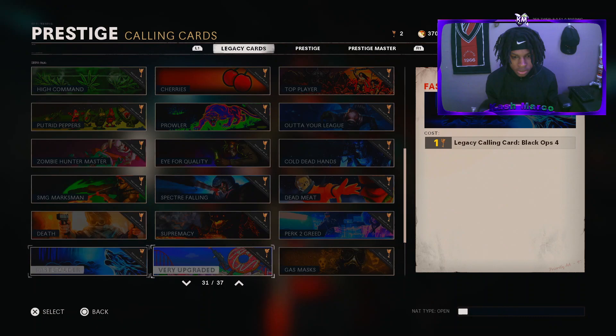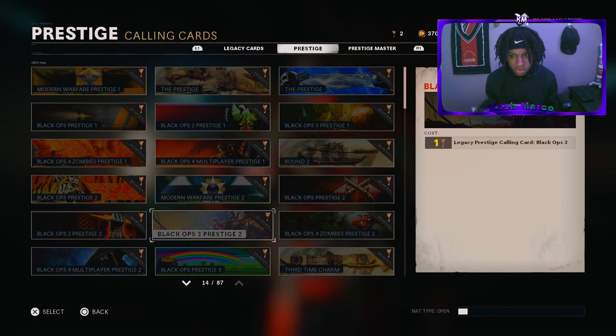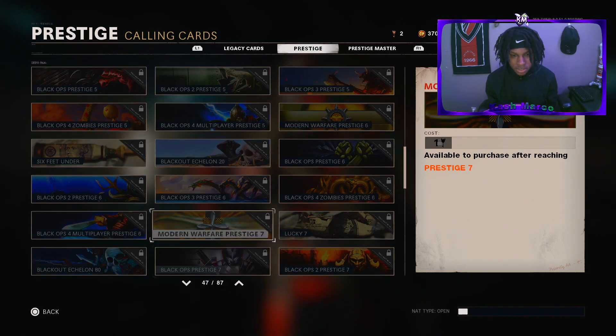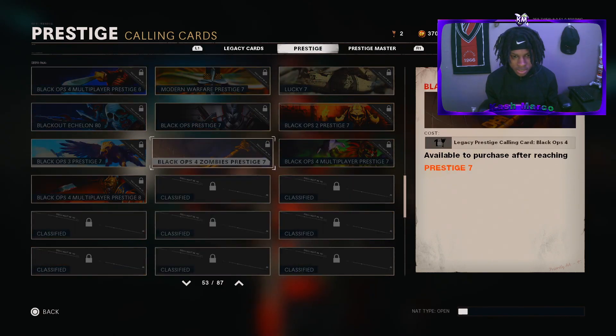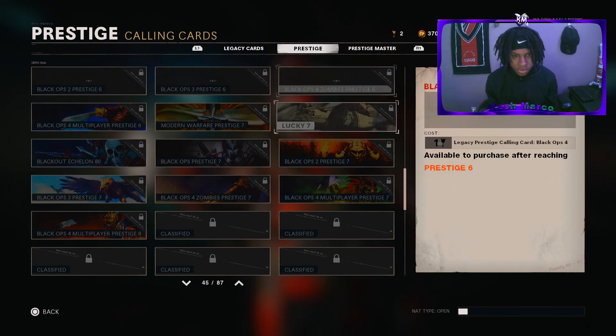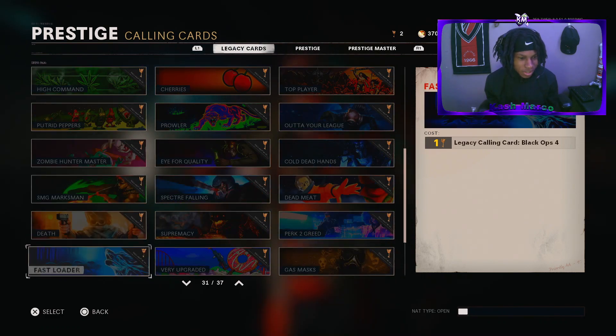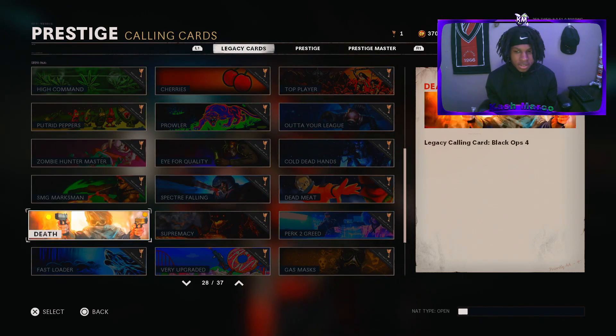Right now this is the only thing available in the prestige shop. These calling cards take one prestige key each. I'm actually going to buy one for the video just to show you guys — there are some that are locked until prestige 7 and beyond. So I'm going to go ahead and buy this death calling card. I already used one of my other prestige keys, but I'll do it for the video. This is what it looks like. Note: there's no confirmation prompt, so you can literally accidentally purchase one — be careful and choose wisely.